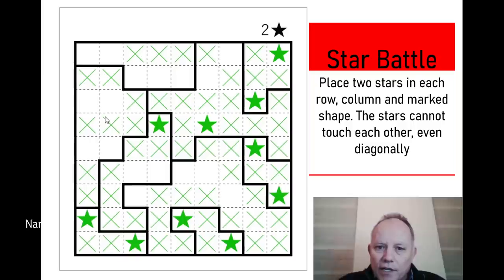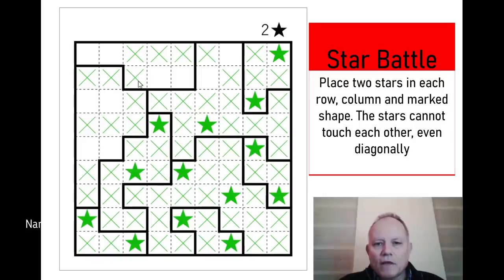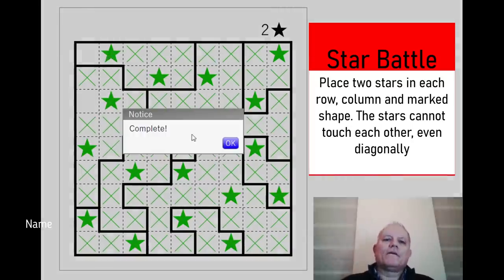One, two, three — there must be one in one of these two for the shapes, and not one there. Now this large shape in the bottom right: to fit two in, they have to both be there. There's got to be one in one of those two so this one can't be, and that's not one, so we can put one in there — and that puts the last two in. There we go.